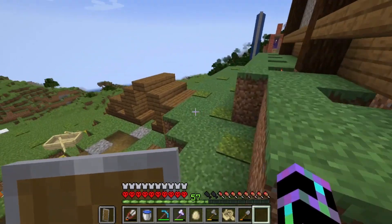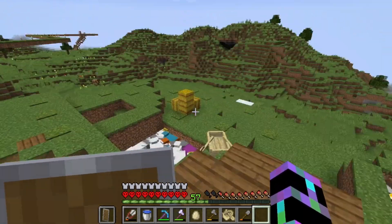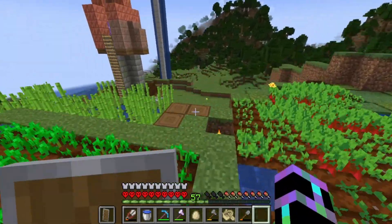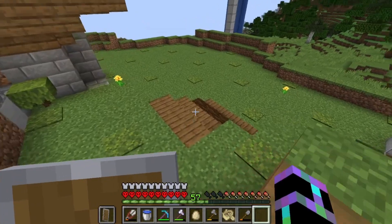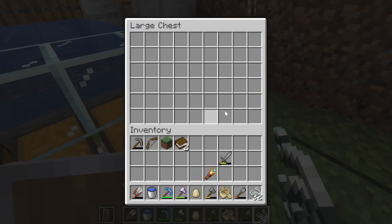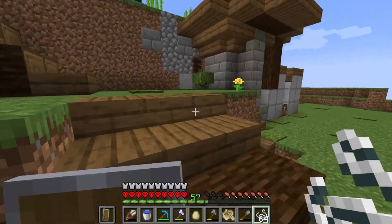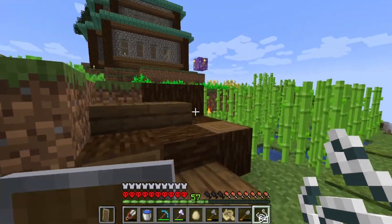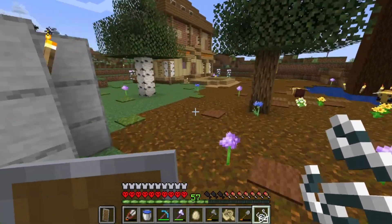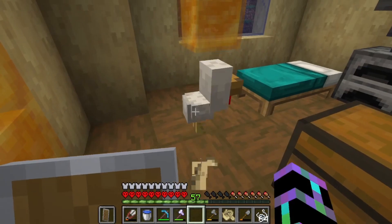Might as well run you guys through what's going on here. Got this really terrible looking bridge over here - don't tell PETA about my animal conditions, they're fine, they like it this way. If I go this way and get my string - string, wow - time to run some more. The reason I'm getting all the string is because you can trade it infinitely with villagers.